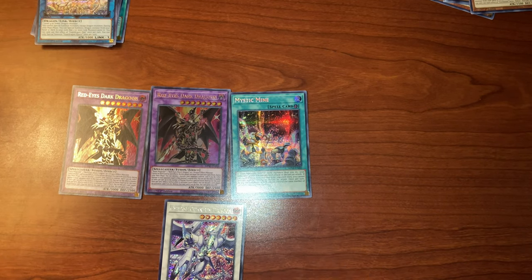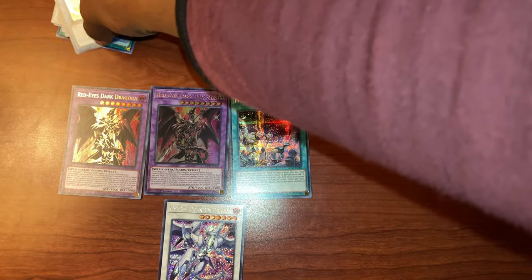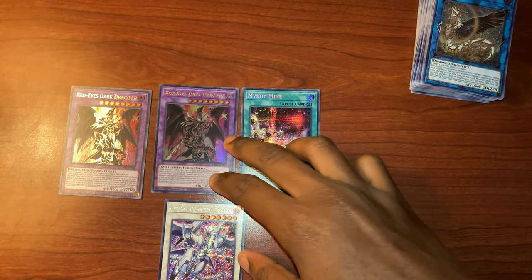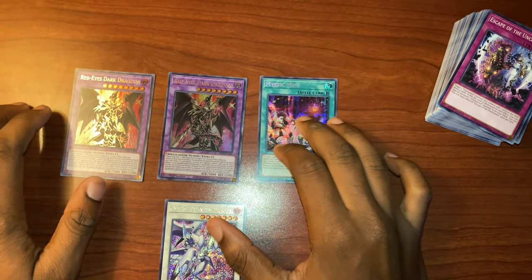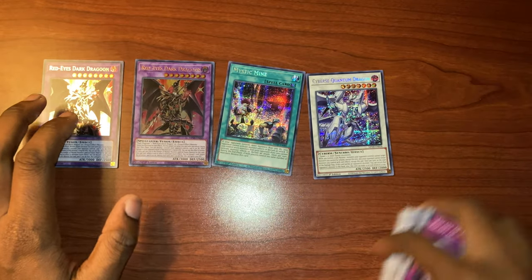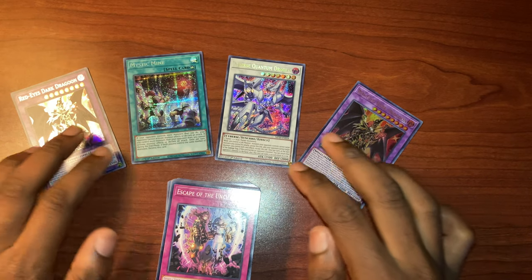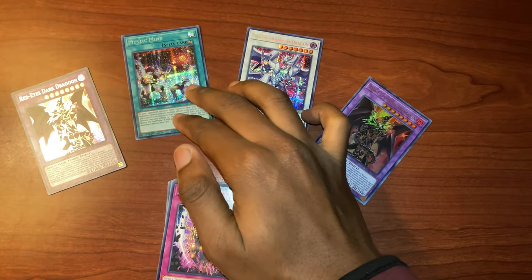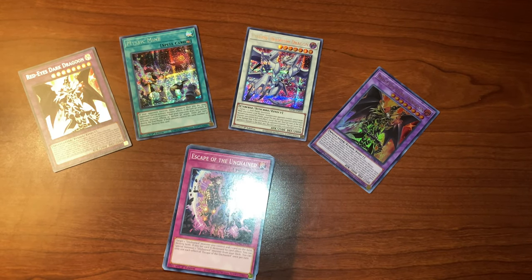Wow, I'm just speechless right now. I got a lot of useful cards — I can't wait to play around with a lot of these, see what I can do with them. Forget every other card I pulled — right now two Red-Eyes Dark Dragoon, Mystic Mind, and Cyber Quantum Dragon — I'm speechless. I really wish I got Appaloosa and Warlord Savage Strike, but as always, next time. Thank you guys for tuning in, stay healthy, stay safe — Black Marc signing off, see you in the next one.